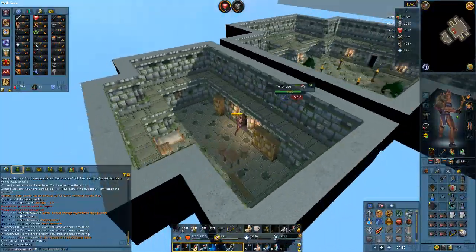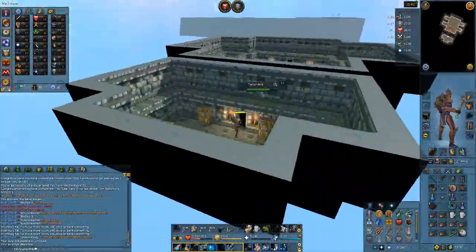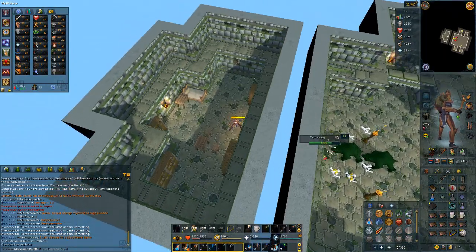I don't know why this is a thing and I don't know how this wall is attackable through, but I'll take it.